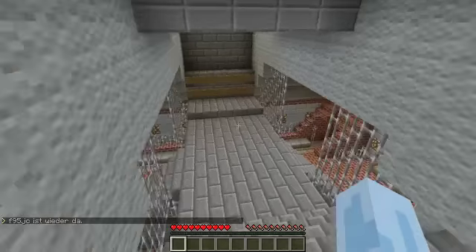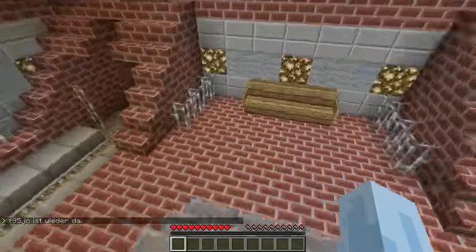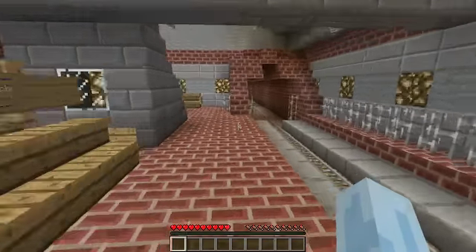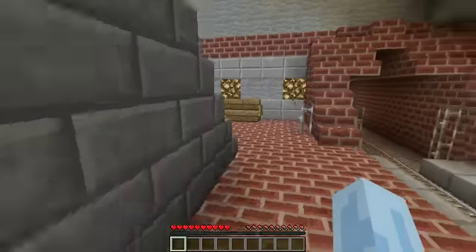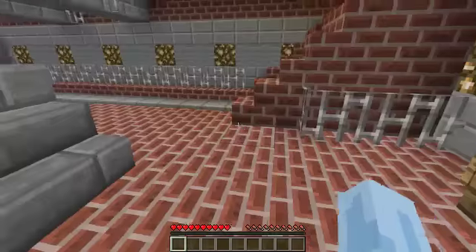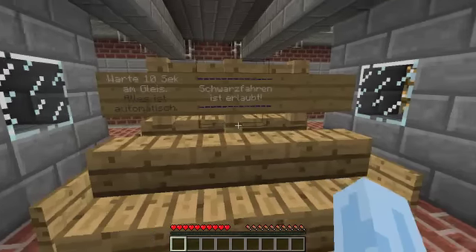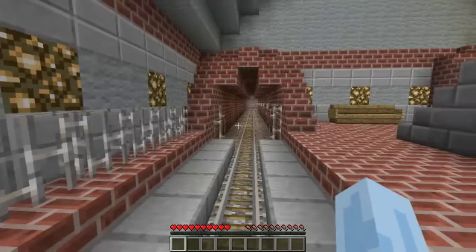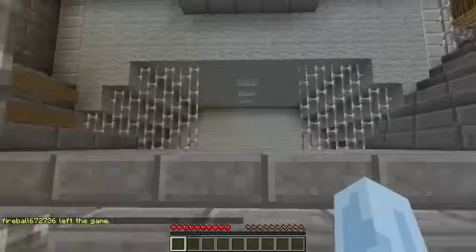Guess we could take a gander at what's down here. It looks like a train station — or a subway. Looks really cool. I wish I spoke German so I could read that. But from what I can tell, this is a subway. It looks like it actually goes somewhere — or it doesn't. It looks like it stops right there. Really, really short ride. But still, looks really nice. I like it.